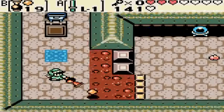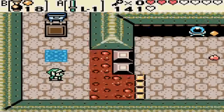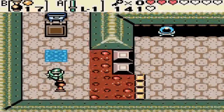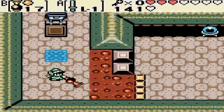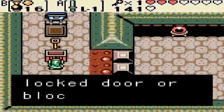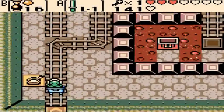Now we need to pop over here and make sure we hit that switch. Might take a little bit of work. There we go — which opens up the chest with the small key. There we are. That's what I needed to do.